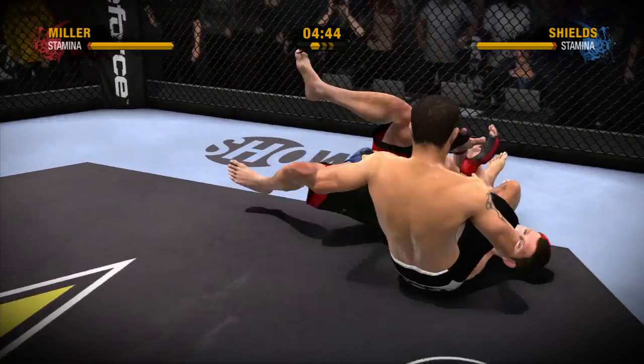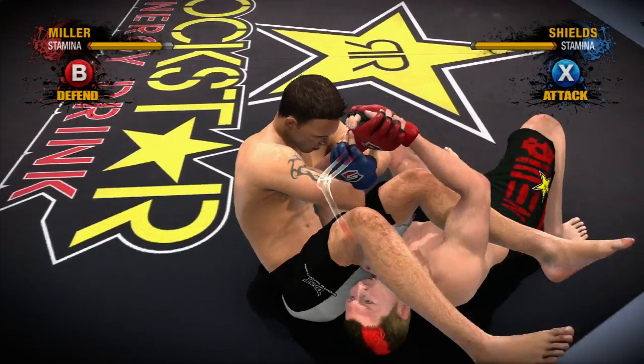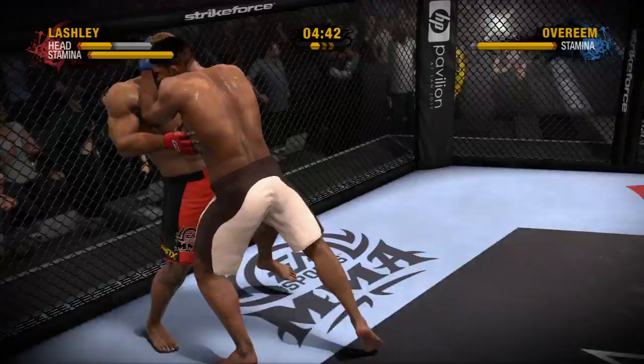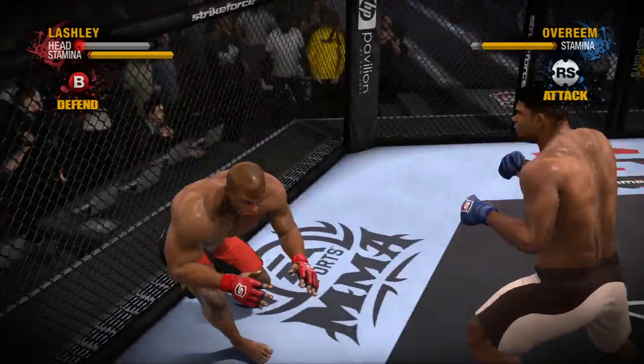Is your idea of a good time forcing your opponent to tap out from a submission? Then American Jiu-Jitsu specialist Jake Shields is your man. Maybe you're more of a Muay Thai fighter — in that case, you can unleash vicious knees and elbows from the clinch with Strikeforce Heavyweight Champion Alistair Overeem.